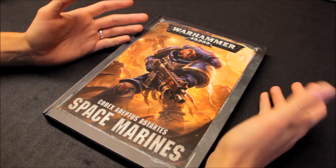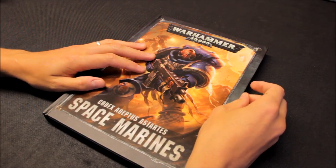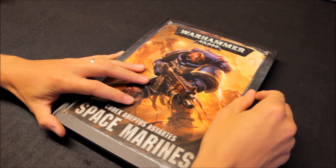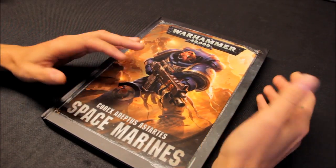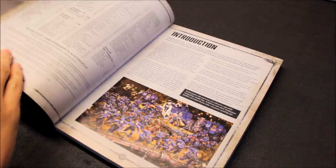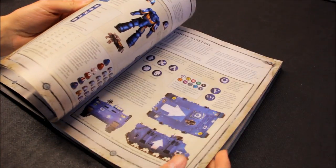Imperial Fists is yellow, so that colour's already covered. Salamanders was an option but I didn't really like the look of them too much. With all the main colours taken up, I went back to look at the fluff in the book to find something different.